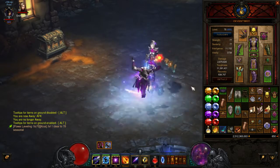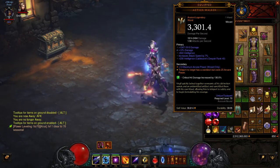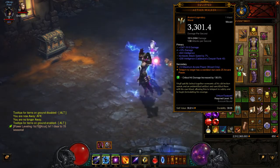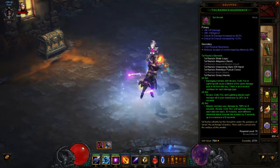Essentially what she is is a teleporting machine based on the Ithwalker. She's a Tal Rasha build, dropping meteors all over the place. That's the whole idea.